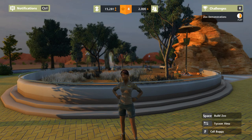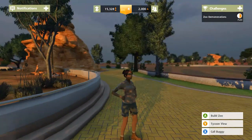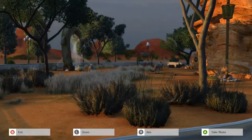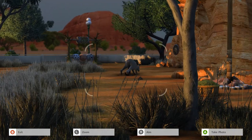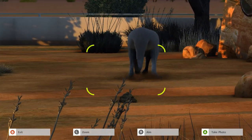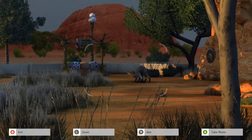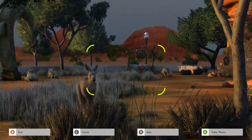Hello everyone and welcome back to Zoo Tycoon! We're here in the outback — look at how beautiful this area is. We even have some of our very first outback related animals. Oh no, there's poop in the exhibit! We've got to fix that, but first — hello to our kangaroos!